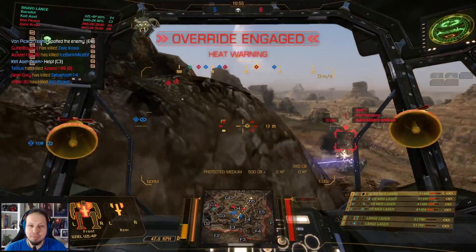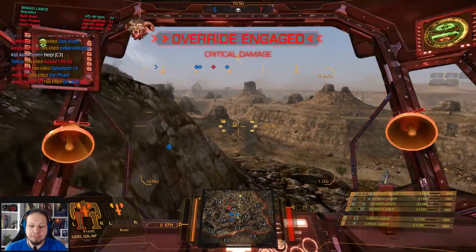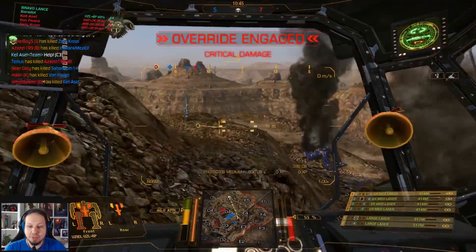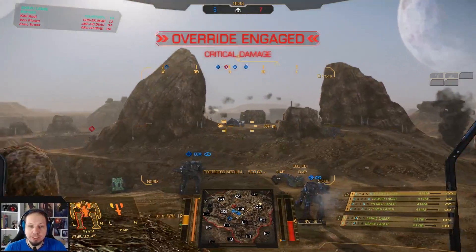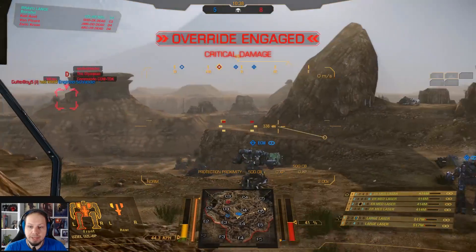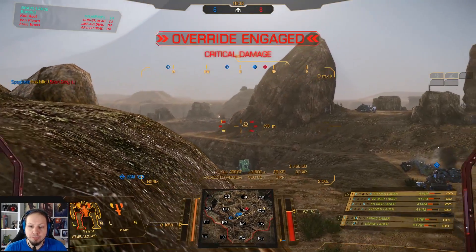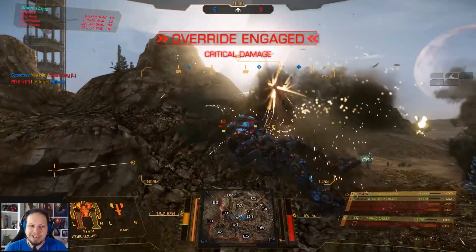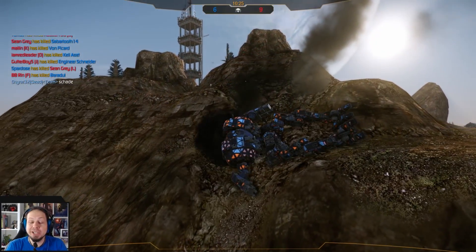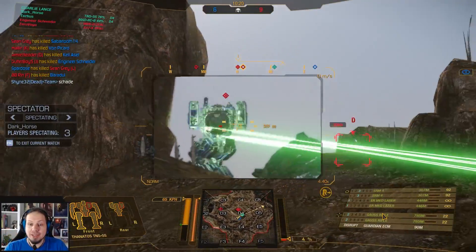I'm going to take some overheat damage here. I wanted to say it's all calculated, but I just realized my team is dying. What is going on? We need to be in the fight and we need to be in the fight soon. The Commando, the Wolfhound. That was solid — we did some good damage. Damn it, I reacted too slow here. Let's see if my team can bring it to the end. I have no idea what happened in the center — my team just vanished into thin air.